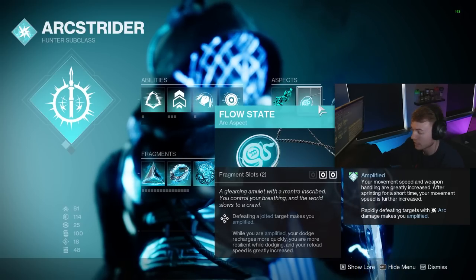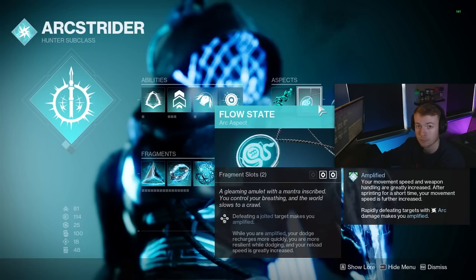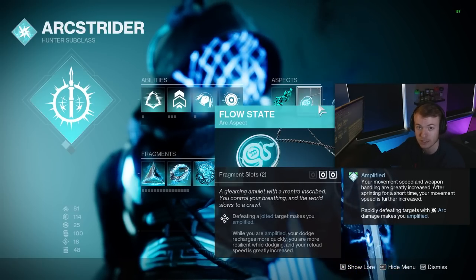We also have Flow State, which allows us to become Amplified when defeating Jolted targets. While Amplified, we get way quicker ability cooldowns for our dodge, and while dodging, we get a massive increase in Damage Resistance.